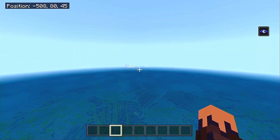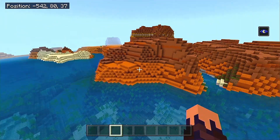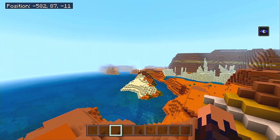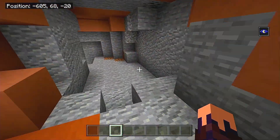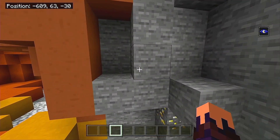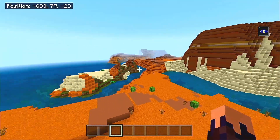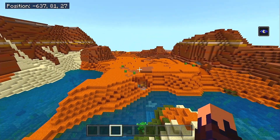Traveling a bit more north from that stronghold, just about 300 blocks further, we come across this amazing mesa or badlands area where we got ourselves all different types of terracotta. For those that don't know, the mesa biome is perfect for that early game gold mining because gold does spawn at such a high Y level. We're at 63 right here, which is not too bad. This is the perfect biome for early game gold mining - you will always come across lots and lots of gold in just a very short period of time within the mesa biome.